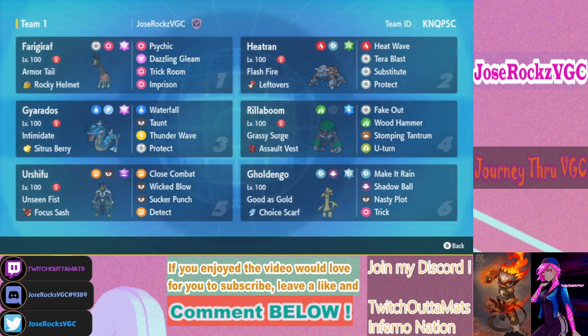Previewing this team — Fairy Tera on Farigiraf seems like everyone's expecting it now. The only change I would make is Water Tera instead, because Chien-Pao keeps clicking Heat Wave into Farigiraf and never Dark-type attacks, even with Heatran on the team. Everything else felt good. This team feels really strong, really consistent, and gives you a lot of options — you don't need Tailwind, you can threaten Trick Room, and if they don't want to set up Tailwind, you can threaten with Choice Scarf Gholdengo and Thunder Wave, plus Focus Sash on Urshifu.